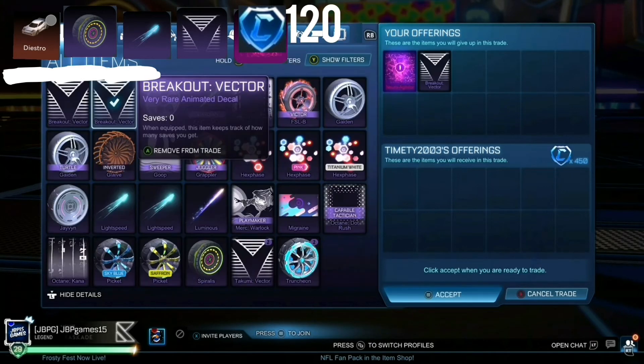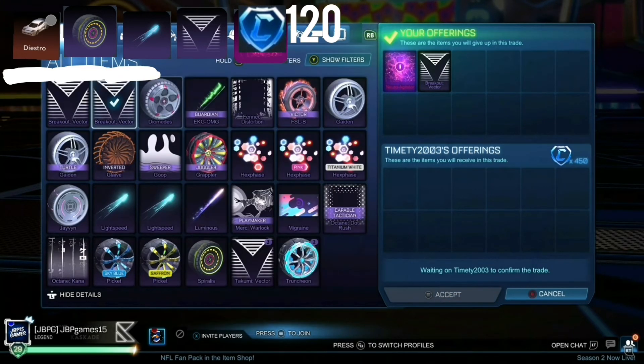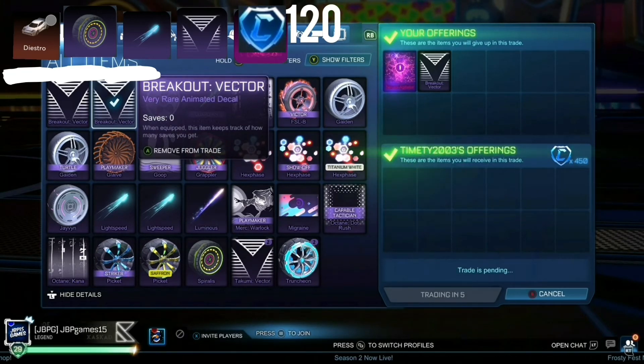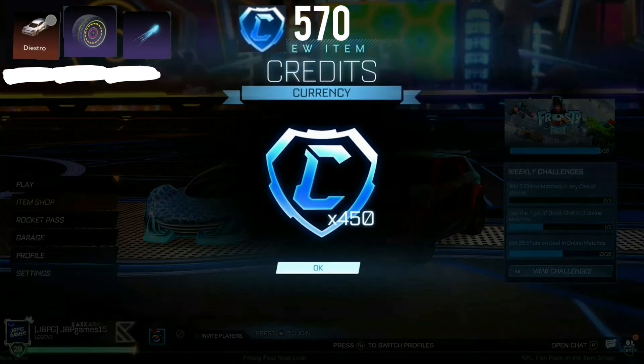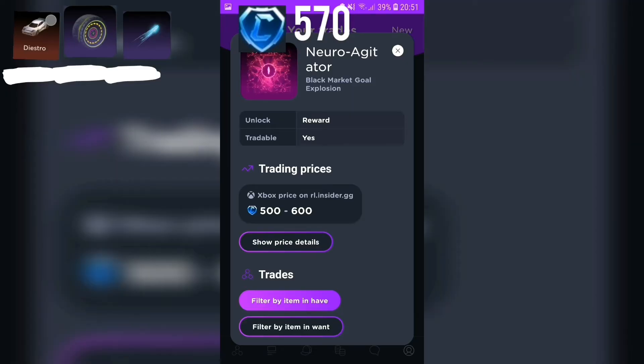We then get on to our next trade, where this guy asks for 450 for the Neuro Agitator and a non-crate very rare worth 30. It's not the best trade, but I was kind of in a rush to get rid of the Neuro Agitator because no one wanted it. So we only got about 20 credits profit from this trade, but at least we got profit. We're now on 570 credits and we've said bye to the Neuro Agitator.